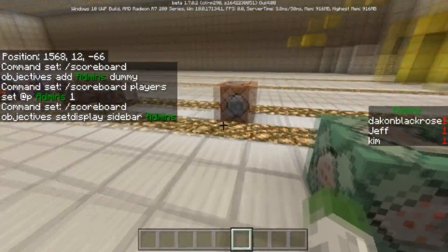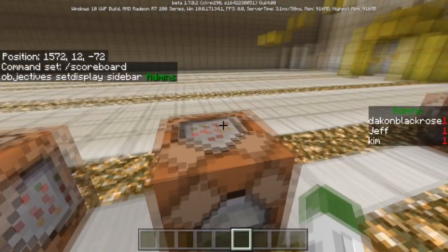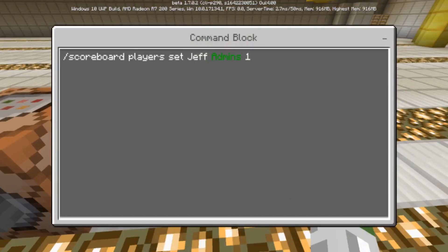After you've done that, you yourself will be listed as admin — it will show 'Dacom Black Rose' on the sidebar. Over here you can do something like: scoreboard players set Jeff admins 1. This is a fake player — you can add fake players into the game using scoreboards, and this is the command. You'd replace 'Jeff' with your friend's actual username.